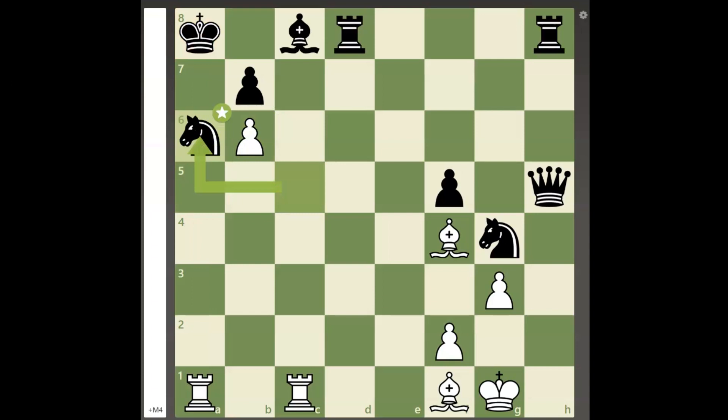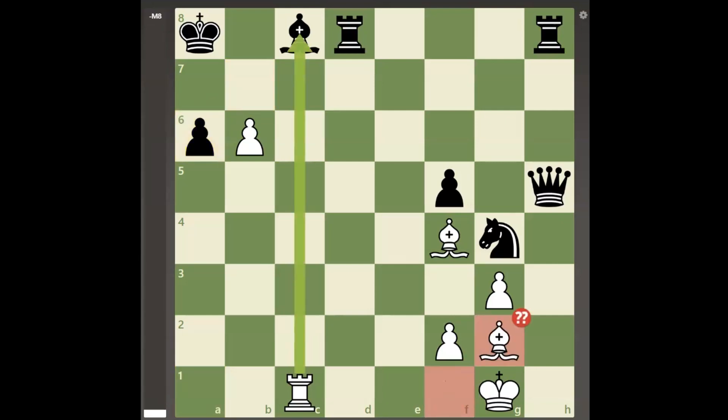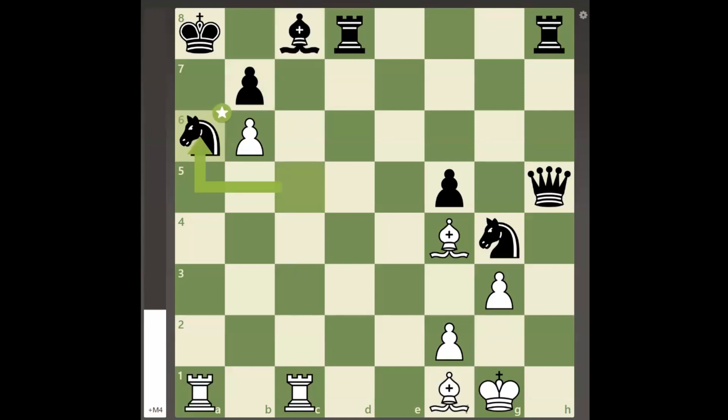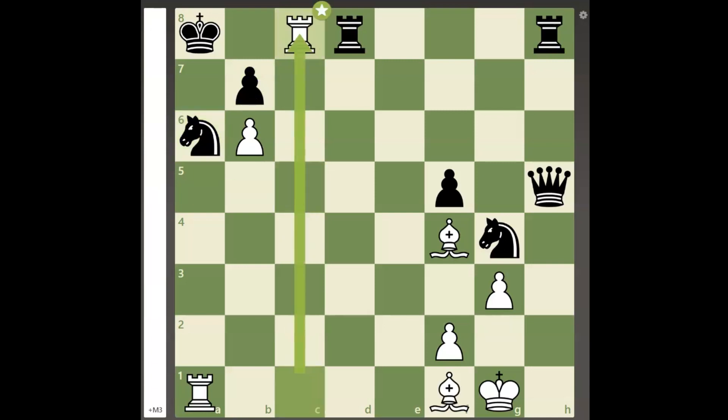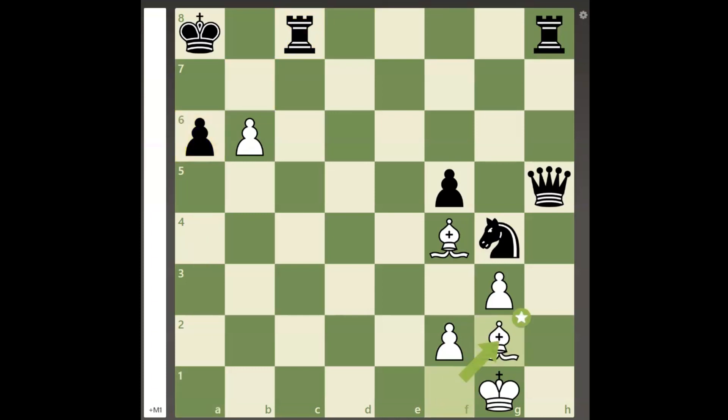It seems that black can successfully survive the attack as rook takes a6 check is met by pawn takes a6, and after bishop to g2 check, black can block with bishop to b7. But this is all an illusion, as white can play a different rook sacrifice with rook takes c8 check. After rook takes c8, white can now force open the long diagonal with the second rook sacrifice rook takes a6 check, and after pawn takes a6, white can play bishop to g2 check.